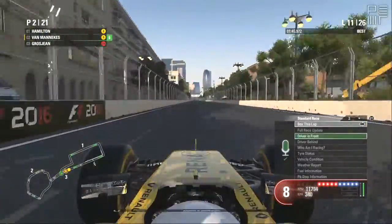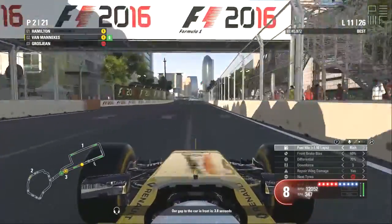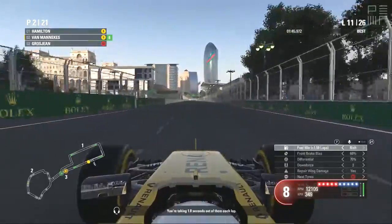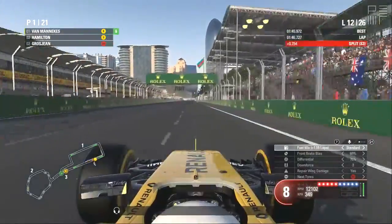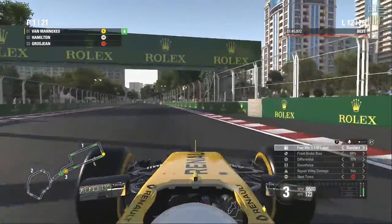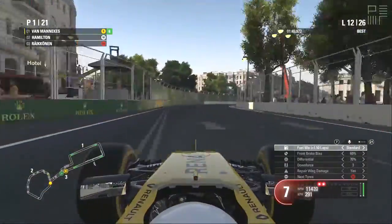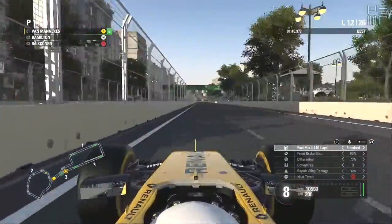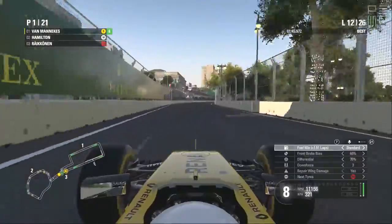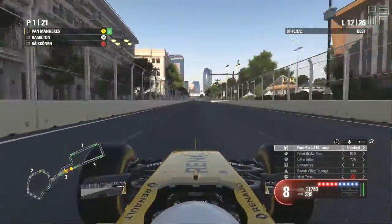Driver in front — Hamilton is ahead of you. Our gap to the car in front is 3.8 seconds. We're taking 1.8 seconds out of him per lap. The time last lap was 1:48.2. So I need about 20, 21 seconds to come out ahead of Lewis on the final stop. Let's see if we can do that.